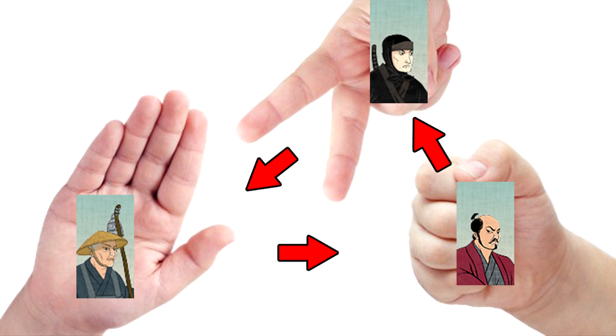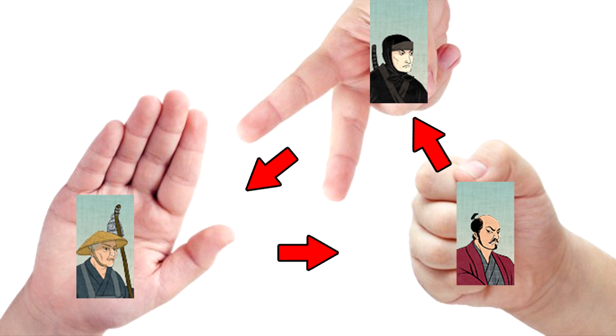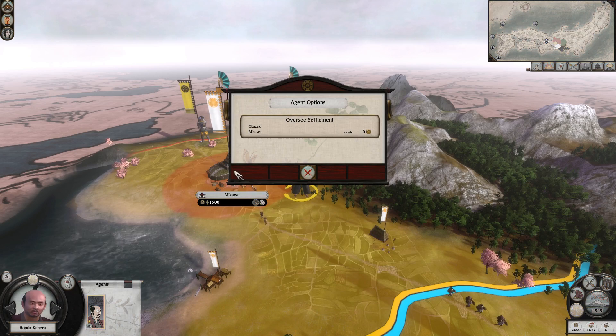The agents work very much in a rock, paper, scissors way where the Metsuke are the rock, the monks are the paper and the ninjas are the scissors. Each agent except for the Geisha has a wide range of abilities and passives.